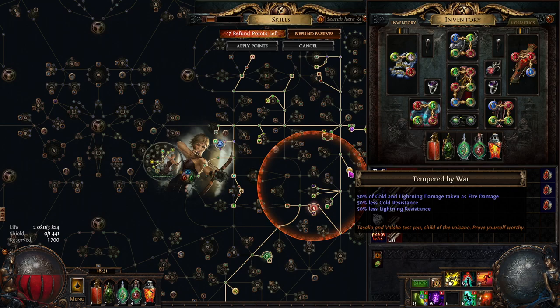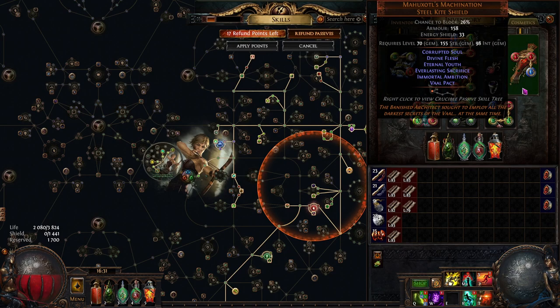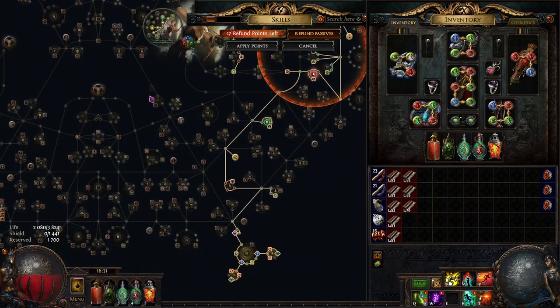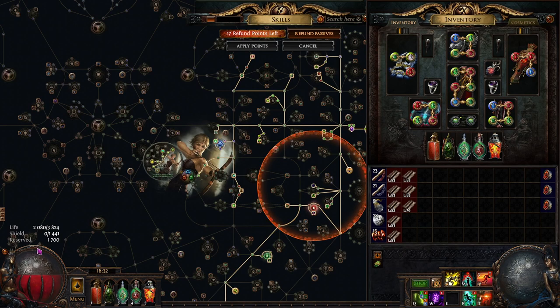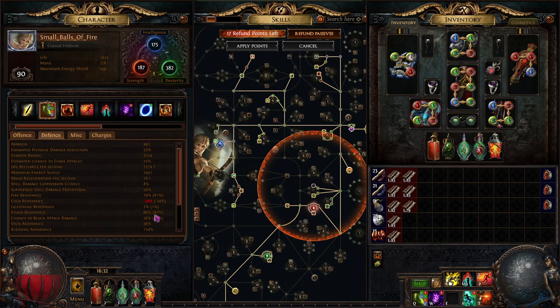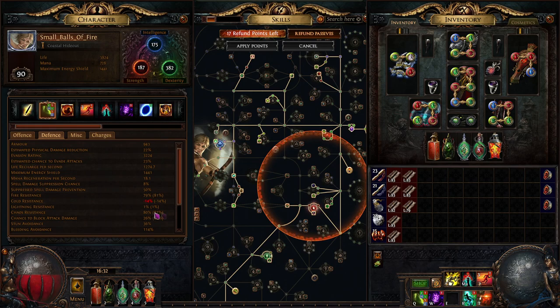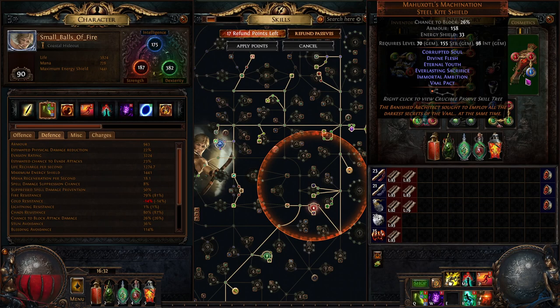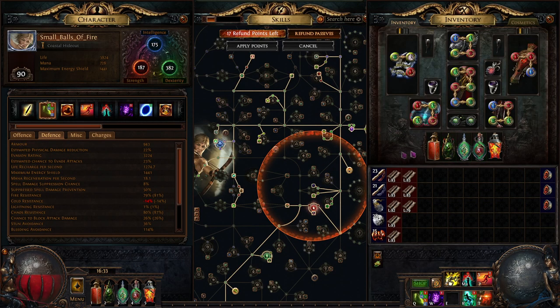We're mainly interested in Divine Flesh. With Tempered by War we don't need cold or lightning resistance because cold and lightning damage is converted either to chaos or fire. So we need to handle physical damage and keep our chaos and fire resistance high. Everlasting Sacrifice means we cannot regenerate or recharge energy shield — it starts at zero — but we can gain or leech energy shield. When it fills from zero to maximum, we sacrifice all of it and gain +5 to all resistances, including fire and chaos. Combined with Divine Flesh's additional +5 to chaos resistance, we have 79 fire and 80 chaos resistance.